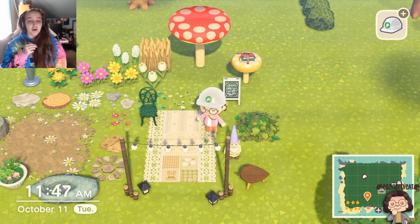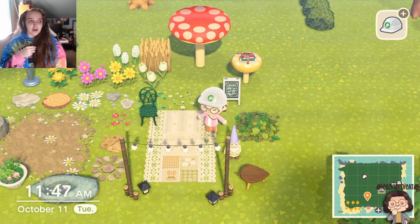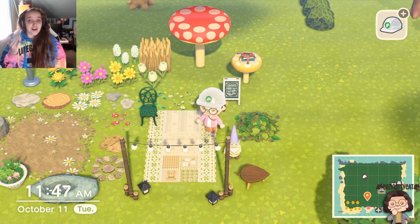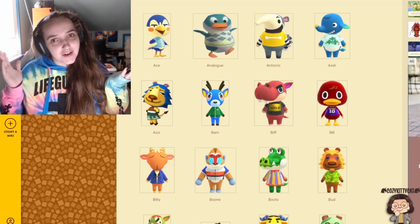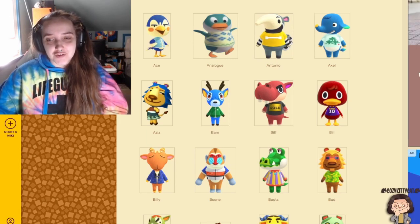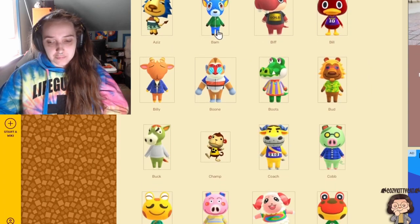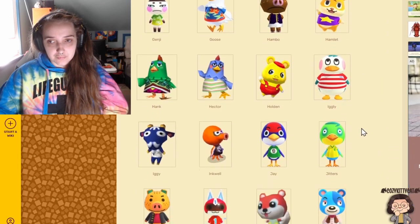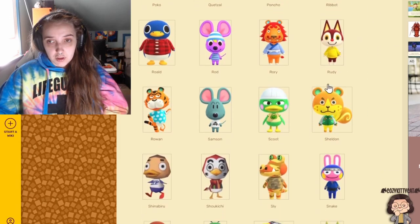Who are my dreamies? One from each type and two extras - one boy, one girl. That's how I roll. I have compiled a shortlist of villagers. We're starting off with the jocks. The shortlist of jocks is Axel, Bam, Curly, Kevin, and Rudy.